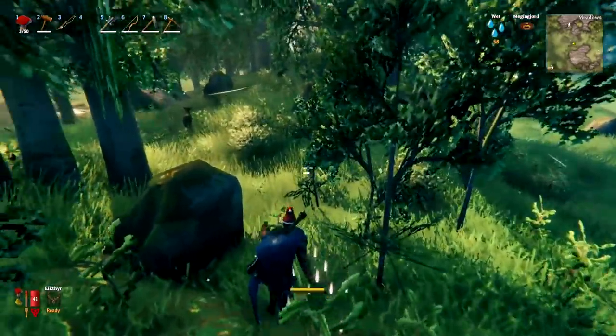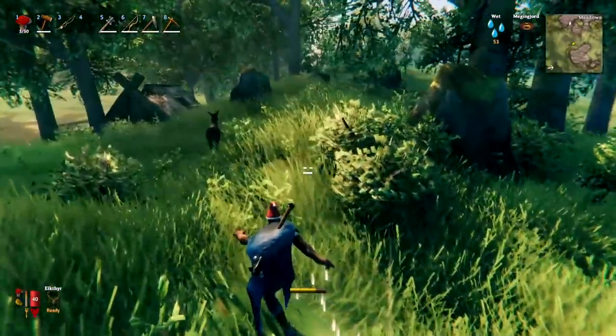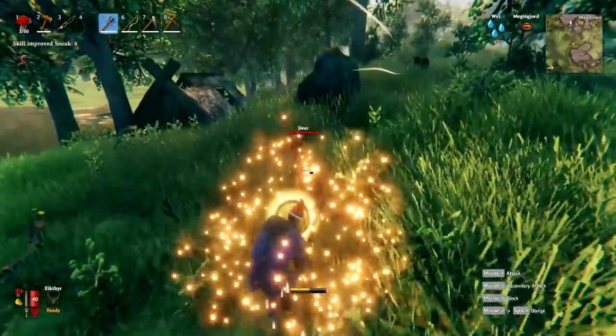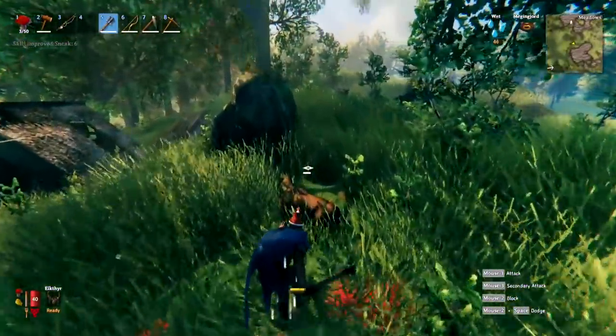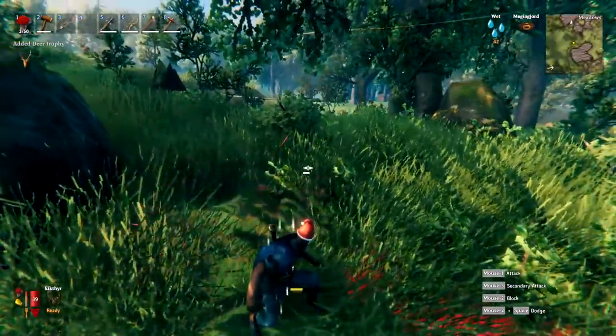When creeping up on deer to hunt them, take into consideration the wind direction shown in the mini-map in the top right of the screen. If you have the wind against you — as shown in the lower left corner of that map — you can get a lot closer to the deer more easily. If the wind is with you, it will carry your scent towards the animal and alert it to your presence from much further away.